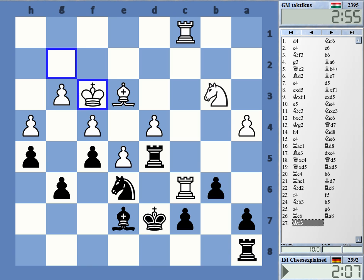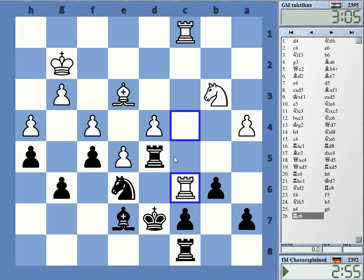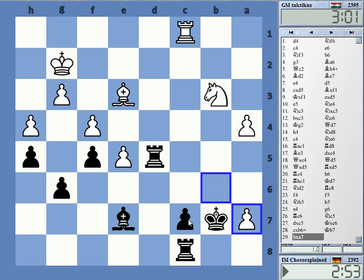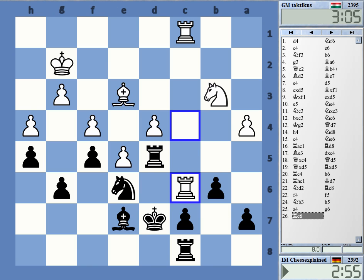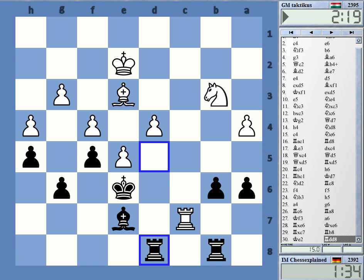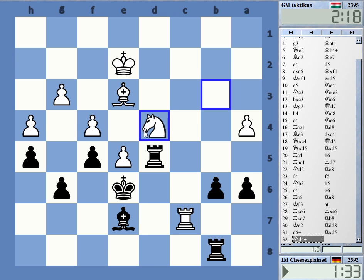There's Rook c6, e6 — I wanted to do something here but I don't really see how. I was thinking about Knight c5 but he can take with this and this felt dangerous. Maybe c5 is on. Okay so I could have played Knight c5. Here White definitely has enough compensation — d5 was possible, we both didn't see that. g4 is good here, White is a lot better.